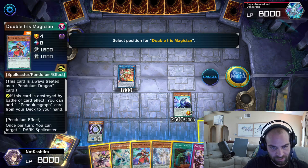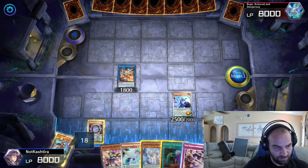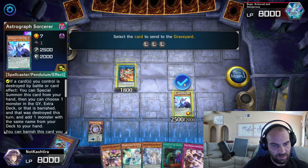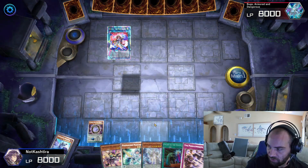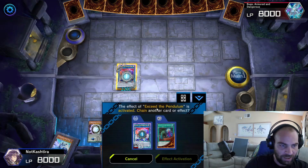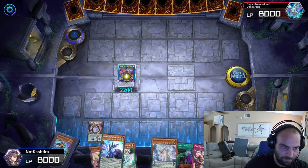Let's scale the Double Iris again. We have these guys on the field, so let's go ahead and special summon into Exceed the Pendulum. Exceed is something you're going to want to keep on the field because you can get tons of advantage from this one card. She's going to add a monster from her extra deck back to her hand — we'll grab Astrograph.